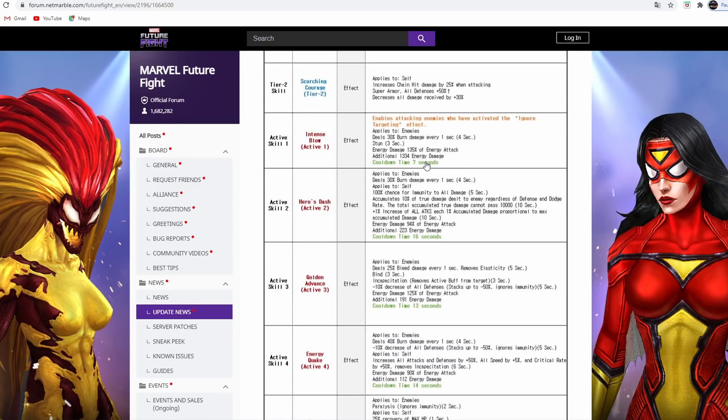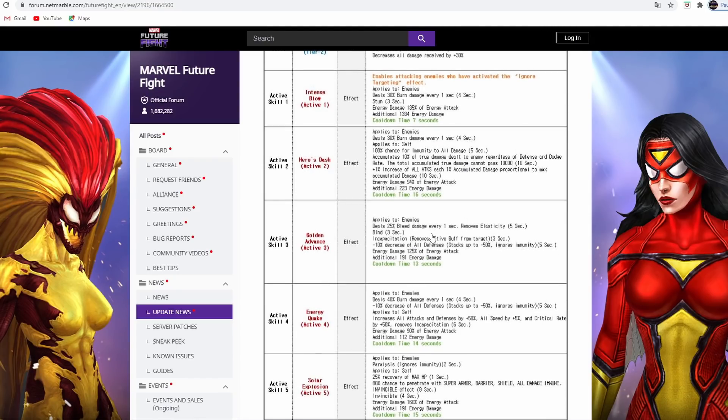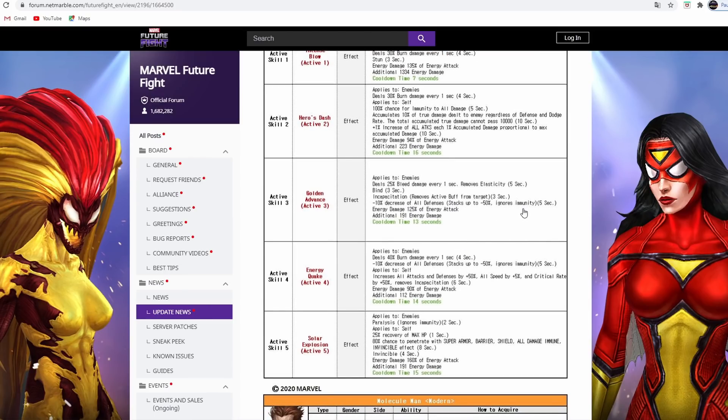His active skill has burn damage and stun. Skill 2 gives him immunity accumulation based on the damage he deals - very nice. He also has bleed and incapacitation, which is really awesome for PvP, removing all active buffs. He has all defense down stacking up to 50% for five seconds, and another all defense down that also stacks up to 50%.